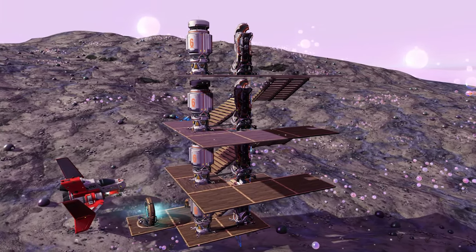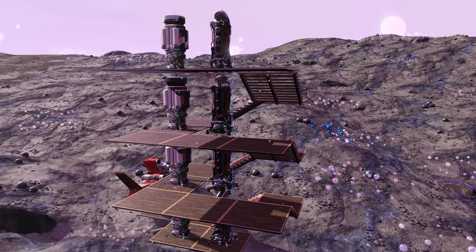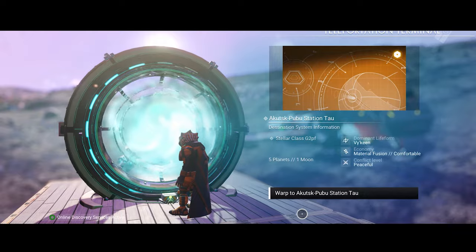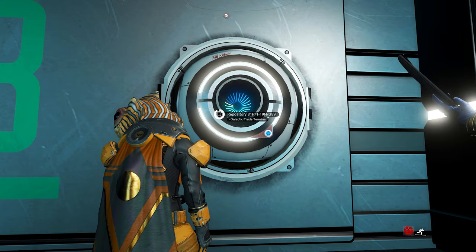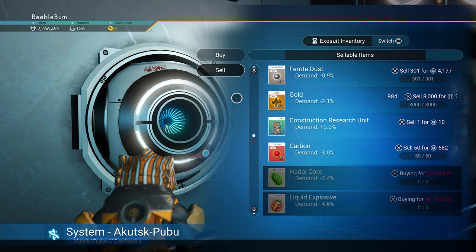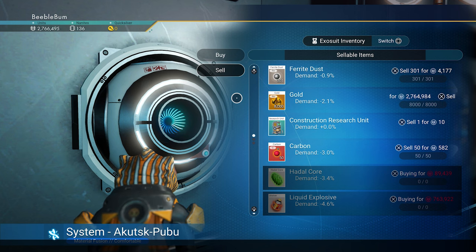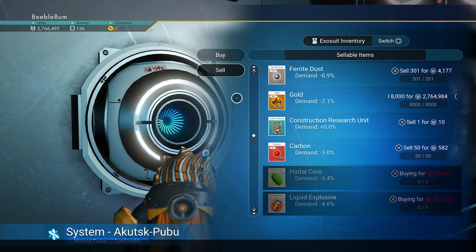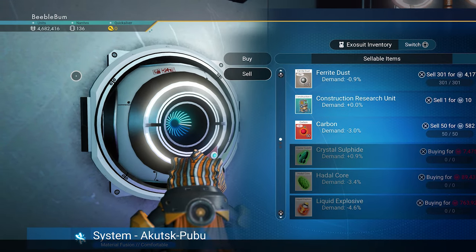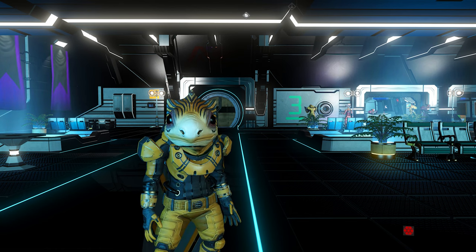Let's travel to the space station to sell our gold. You'll probably notice we'll be selling at a loss — minus 2% here. You can find yourself a better space station, a trading post, or an archive that has higher demand. I'd put a base computer there so it's easy to find when you want to sell. For the sake of this tutorial, we'll sell here — that gives us 2.4 million. If you place more supply depots you can collect and sell even more gold every day for a steady income.